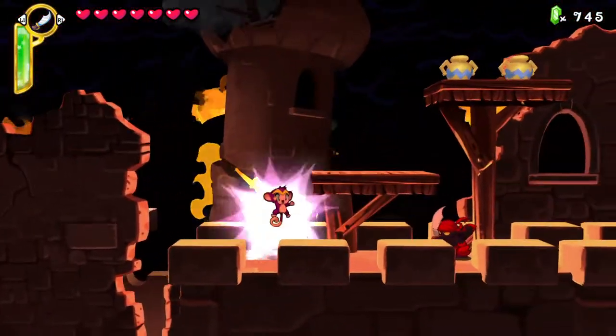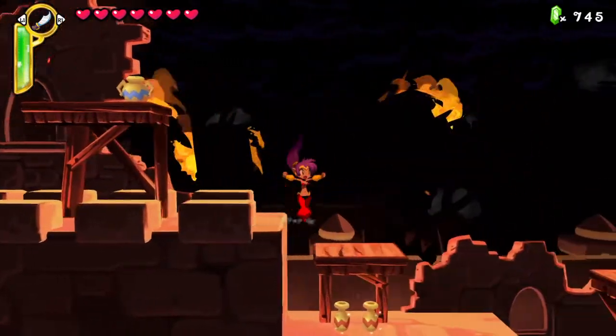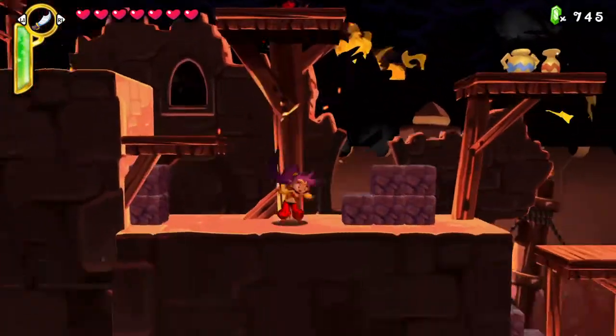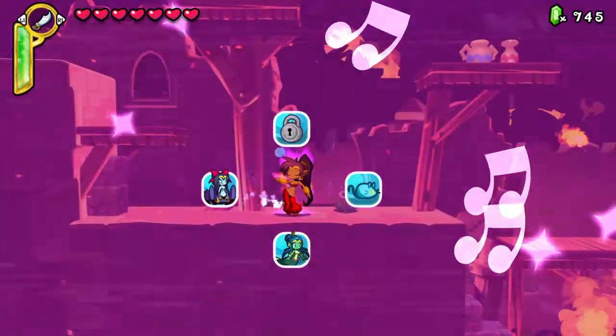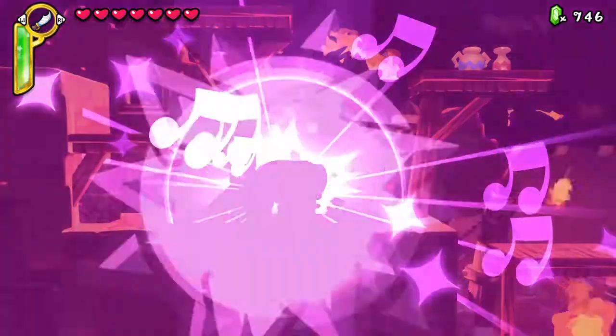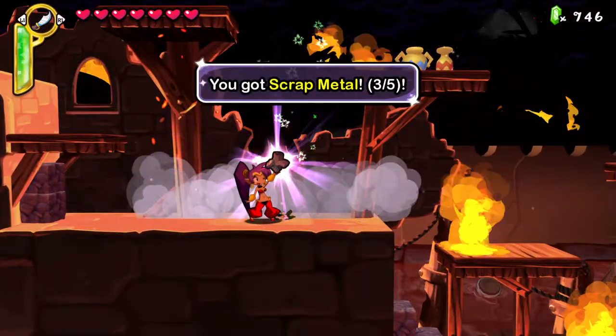This is flame up as a monkey. We're getting close to the area — in fact, it's right there. Yes, you do need the elephant stomp to get these. And there it is, the third scrap metal.